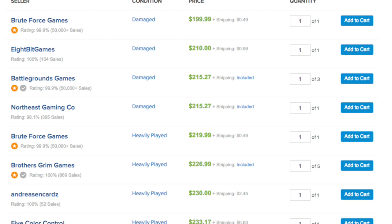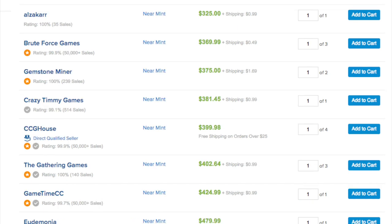The cheapest near mint Underground Sea is $325, with one at $369. The buy list is not so much that you can do arbitrage on it. And you might think that sounds silly — it's because they probably already bought out everyone under $300. The prices have already started ticking up and up because anything under their buy list, it only made sense for them to go to local stores and buy them out.